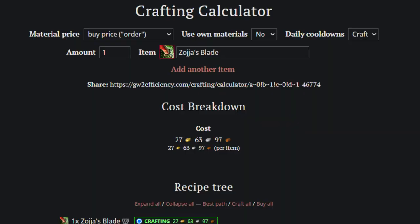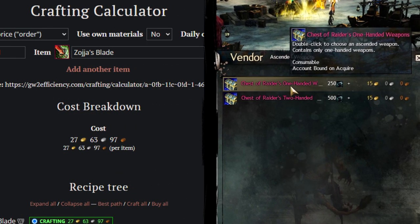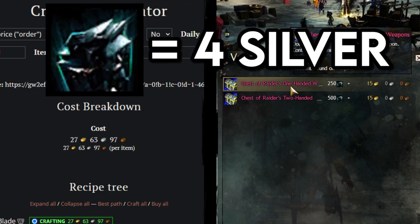For example, crafting a best-in-slot ascended-quality sword will cost you around 25 gold. But if you buy the same sword using magnetite shards — a currency gained from raids — it'll cost you 15 gold and 250 magnetite shards. The shards have replaced 10 gold here, and in this transaction have a value of about 4 silver each.